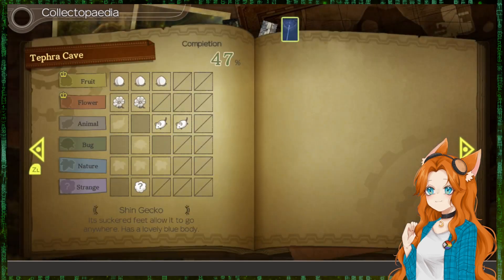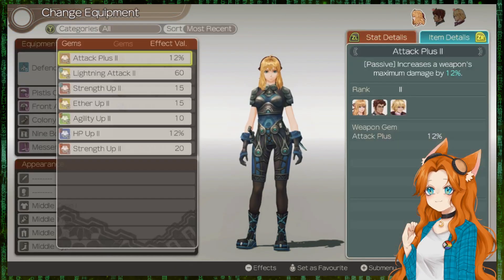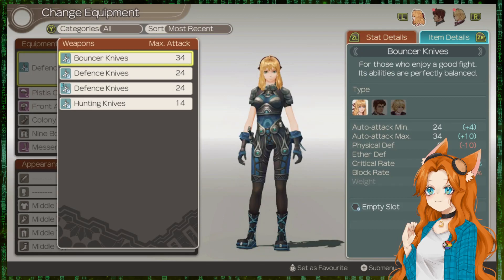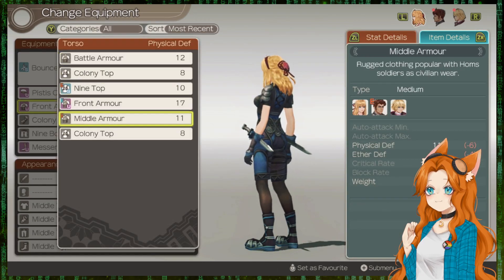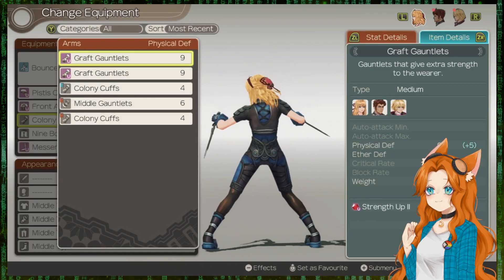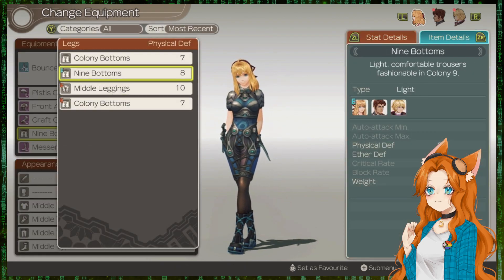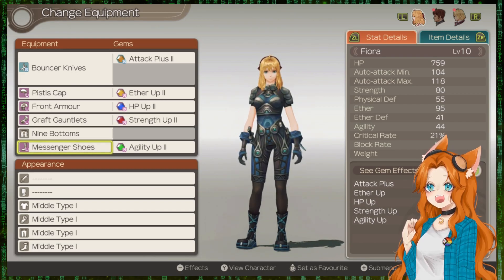Alright, and then we'll do a little bit of the collectopedia right now since we're sitting on it. Take all. No reason not to deal with this. And then we'll do a little bit of equipment upgrading. Do attack plus — do we have any? Here the bouncer knives, so we'll just put the attack plus on that. She has the best hat right now. Best armor. Better gauntlets. We'll leave that alone for now.